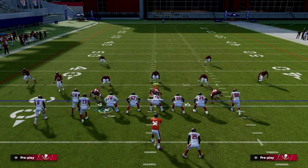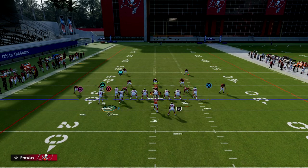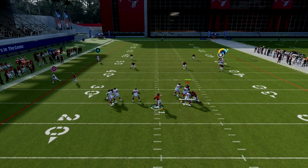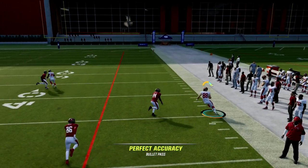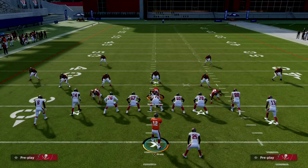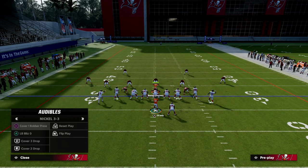Press cover four. Notice that when I motion Evans across, I can block him — that's the key. Just wait on it, and you'll see it get that little window to the outside to be able to attack both cover four as well as cover three.